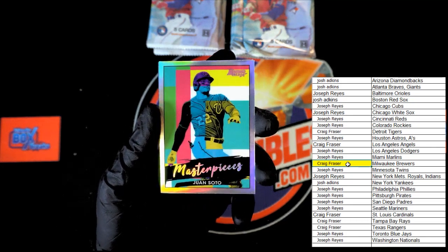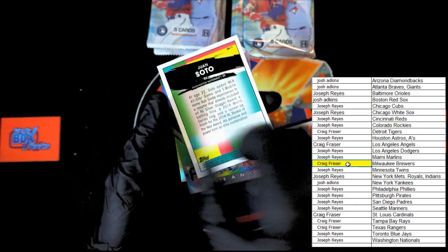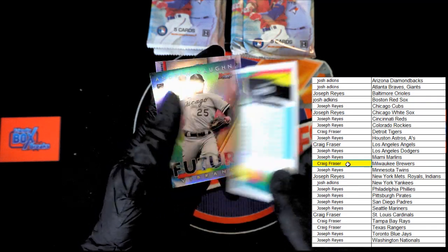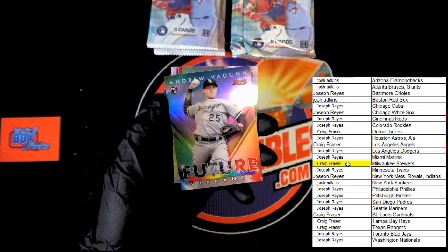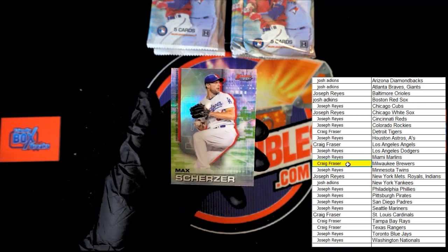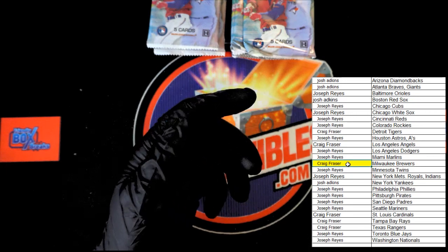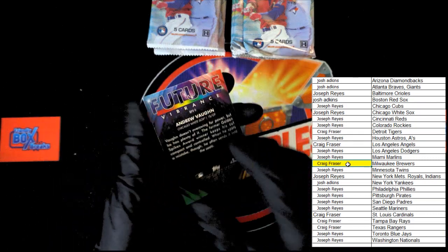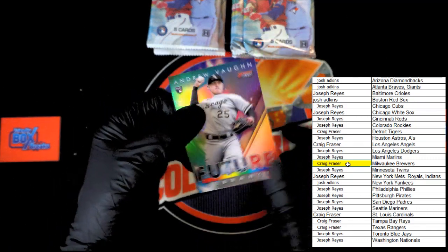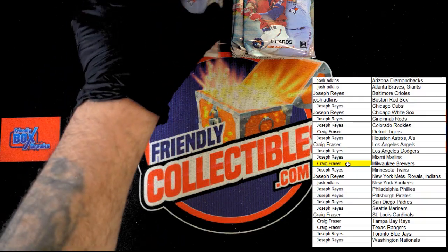Soto — Masterpieces right there. Let's check and see if that's numbered — it is not numbered, but still very, very nice. Up next, Future Vibrance — Andrew Vaughn, Max Scherzer. Actually let's check that Vibrance — I don't think that's numbered, but we better check just in case. Nope, no number. Better safe than sorry, you know how it goes. Next pack.